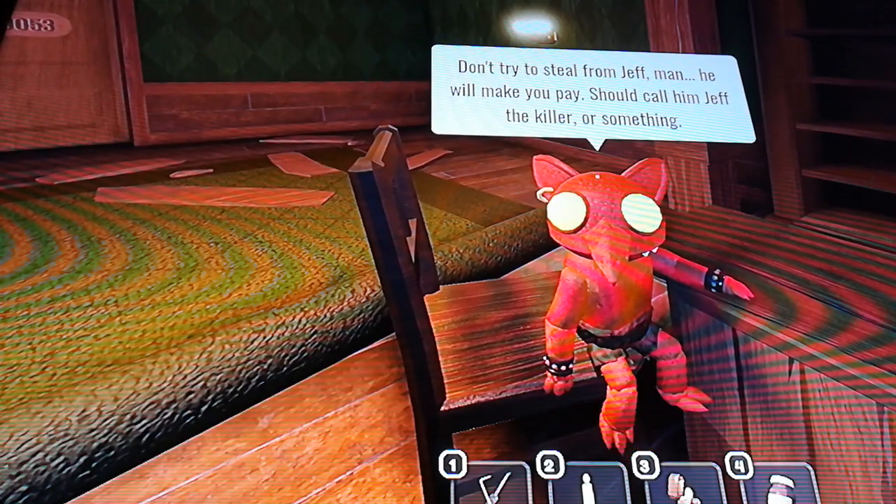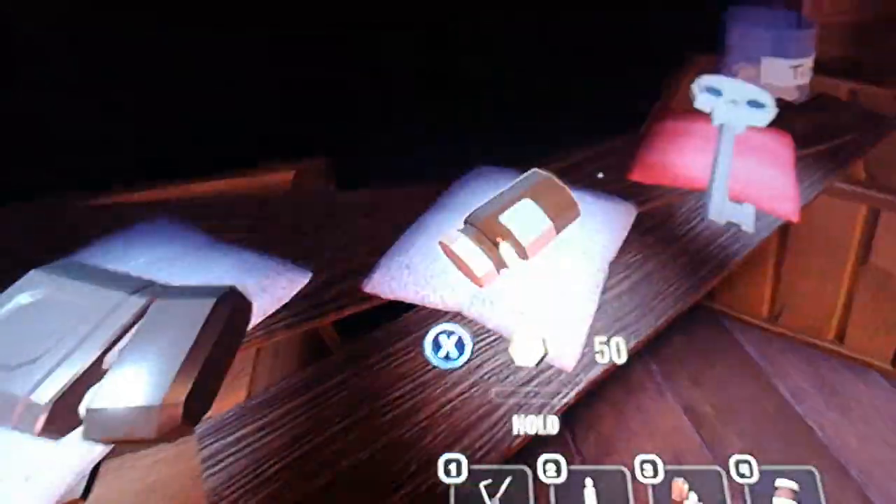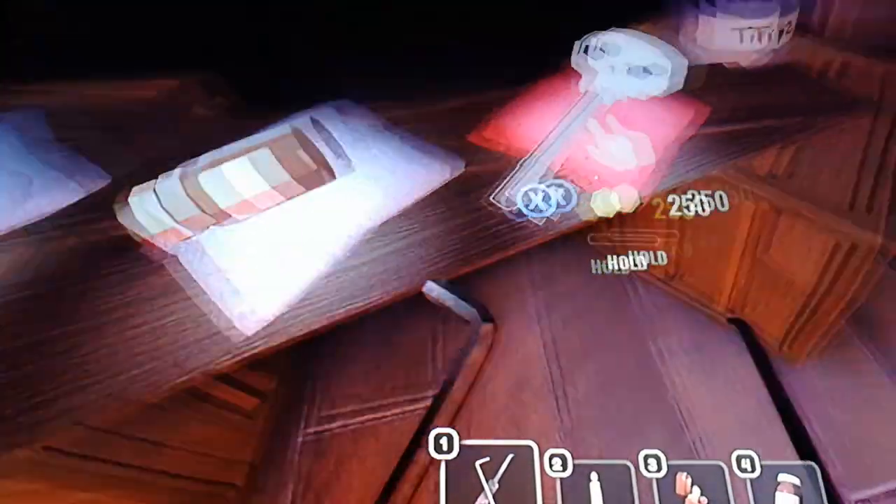You should call him Jeff the killer or something. This is the main guy that's here - Jeff. Jeff's shop. It's like Jeff does two hops a day, that's what he does. Jokes aside - in the shop you've seen vitamins, a lighter, lockpicks - all in my inventory. But we haven't seen this next item.